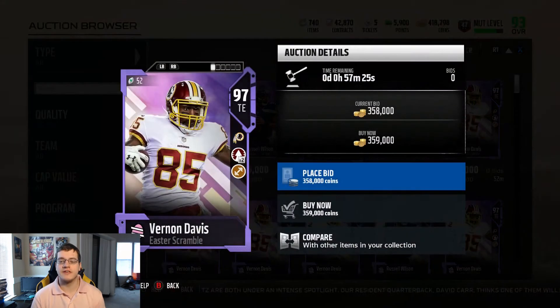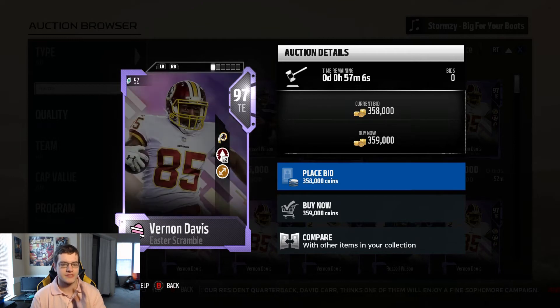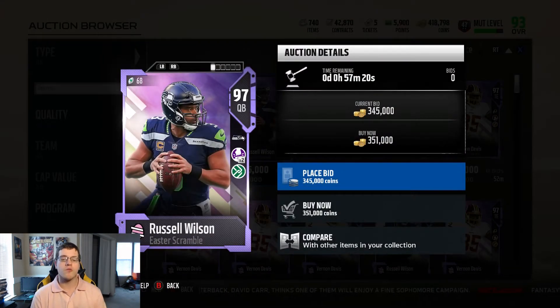Here's the new Vernon Davis — 97 overall for 359,000 coins. He's a beast. For those who don't have Evan Ingram, this is a perfect substitute with great catching stats, 90 speed, and 81 run block. He also has double chemistries — Go Deep x2 and Toughness.